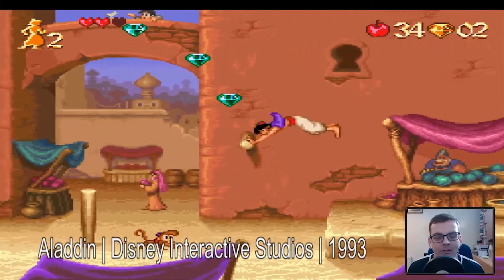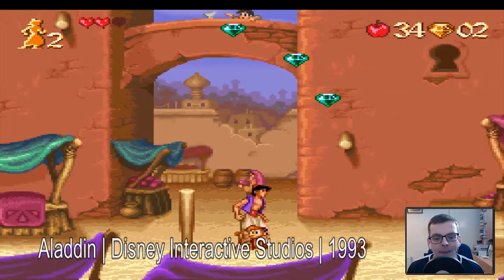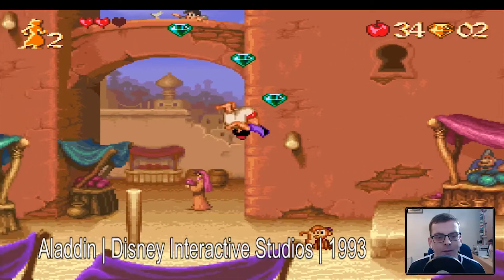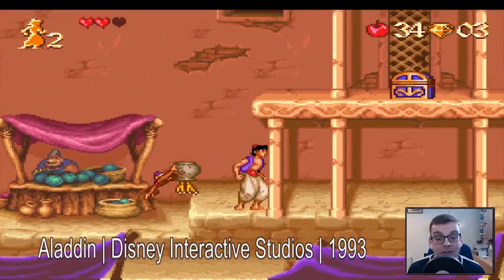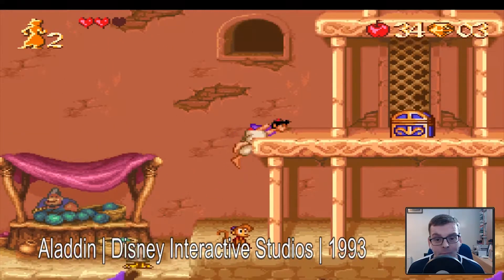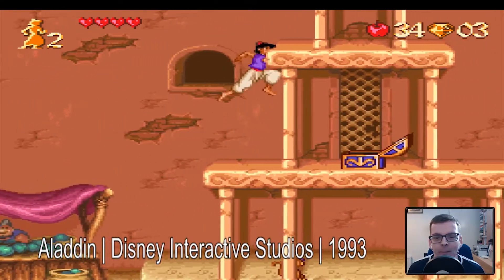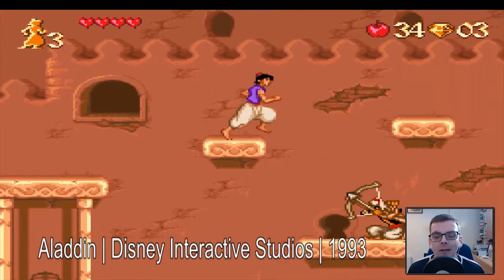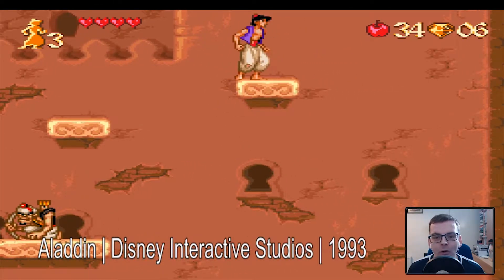The art style is very Disney — they were very good at this sort of stuff. It was made by Disney Interactive Studios but it was Capcom doing it all, though Disney get the credit since it's their license. It was released in 1993, the same time as the film.